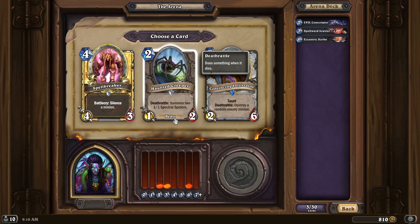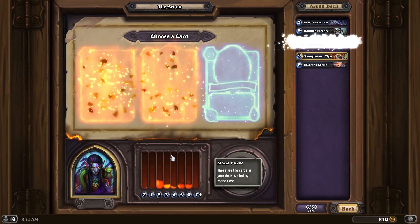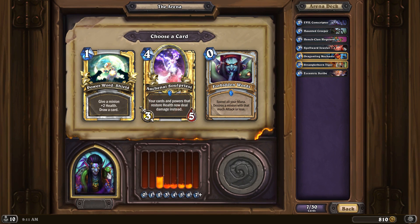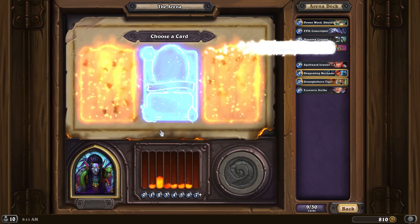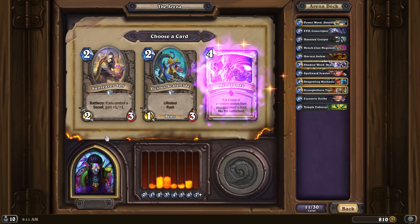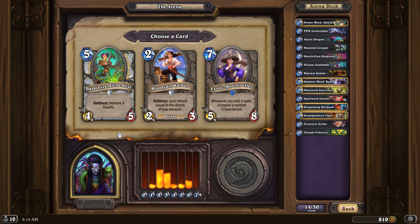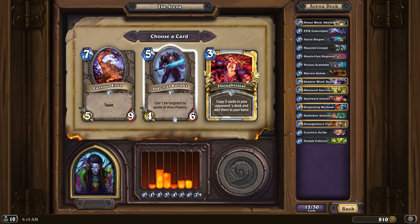Haunted Creeper, always good. Power Wide Shield is probably the best, but I'm not too sure on that one. Spectral Knight I remember being pretty strong. This is also good though - I'll take Spectral Knight.